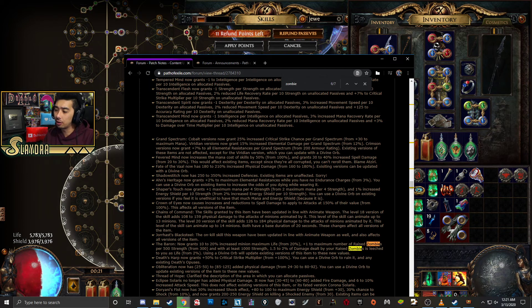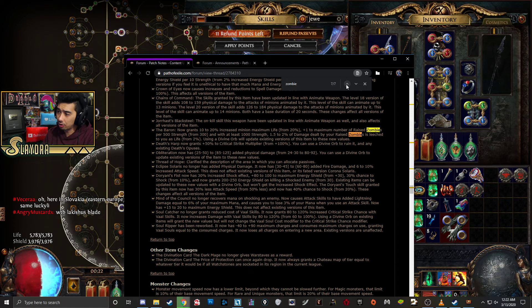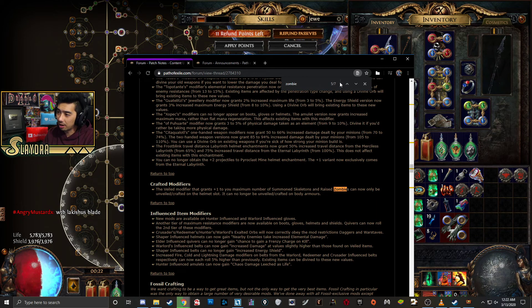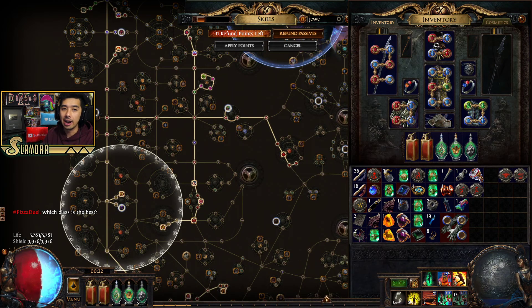Our helmet, the Baron, gives extra zombies depending on the amount of Strength we have. It used to give plus one zombie per 300 Strength, and now it is plus one zombie per 500 Strength — that's a pretty big nerf. There's also another nerf where you get one less zombie: the number of maximum Raise Zombies at gem level 20 is now 6, down from 7. So a small nerf there as well.